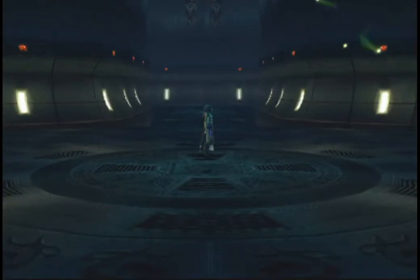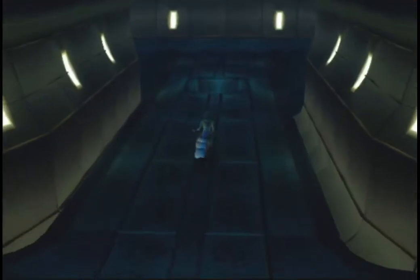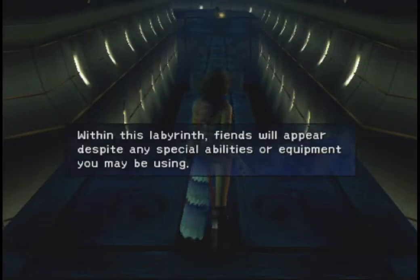Alright, well, if Trimma's down here, could he still be alive? Within this labyrinth, fiends will appear despite any special abilities or equipment you may be using — in other words, the Charm Mangle does not work down here. Via Infinito Cloister 1.